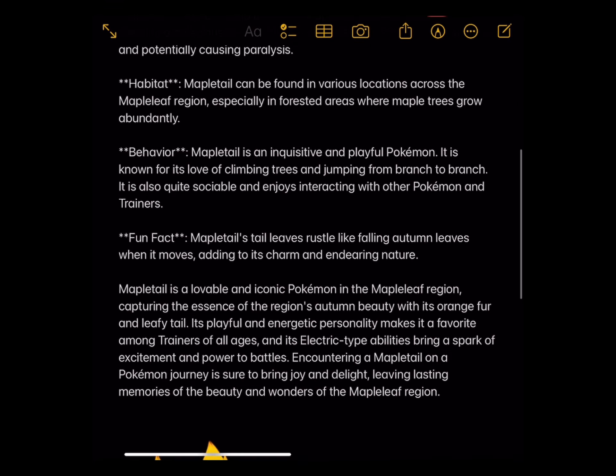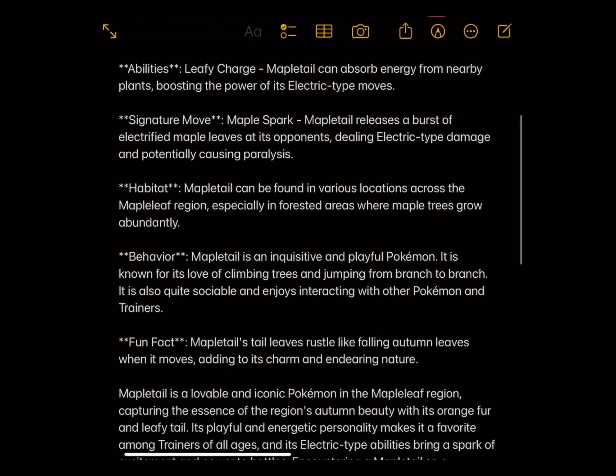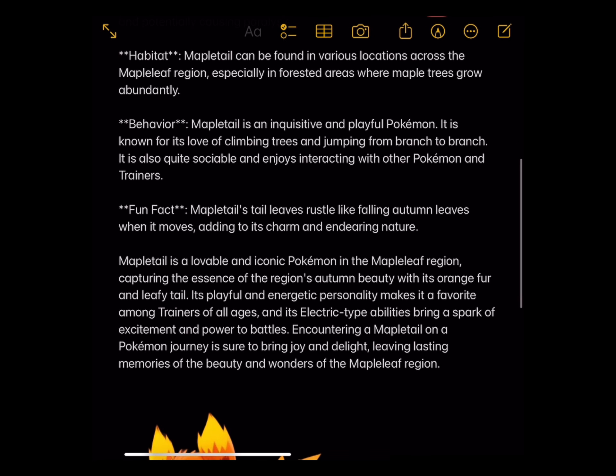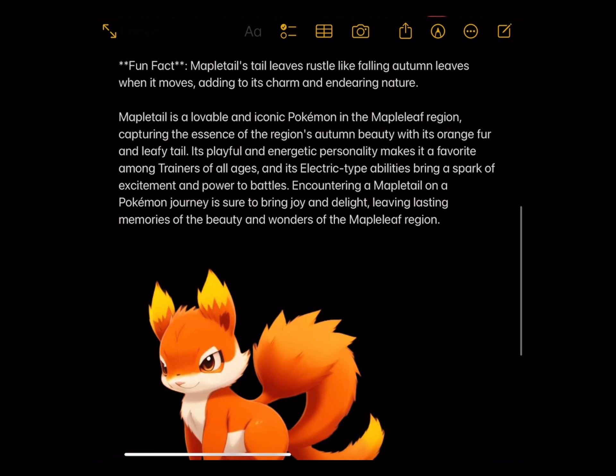Habitat: Mappletail can be found in various locations across the Maple Leaf region, especially in forested areas where maple trees grow abundantly. Behavior: Mappletail is an inquisitive and playful Pokemon, known for its love of climbing trees and jumping from branch to branch. It is also quite sociable and enjoys interacting with other Pokemon and trainers. Mappletail's tail leaves rustle like falling autumn leaves, adding to its charm and endearing nature. Mappletail is a lovable and iconic Pokemon in the Maple Leaf region, capturing the essence of the region's autumn beauty with its orange fur and leafy tail.